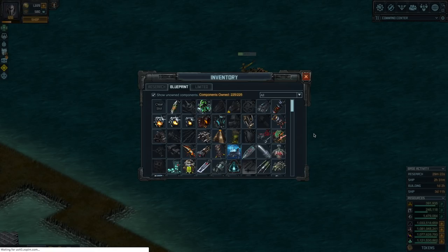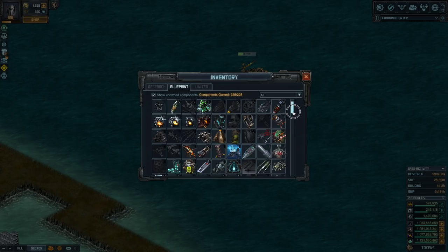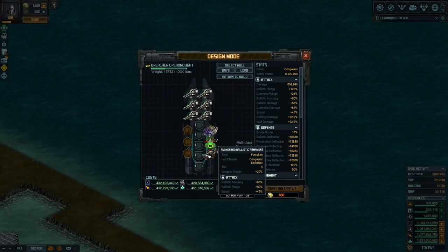Finally, we need a special for extra ballistic range. The natural, easy choice is Augmented Ballistic Armament — it gives you ballistic accuracy and range. The splash statistic is useless for the Breacher, but it's there anyway. Other choices are Cannon System 5 or Nuclear Accelerator, but I personally like Augmented Ballistic Armament since it's the lightest one and still the best choice.